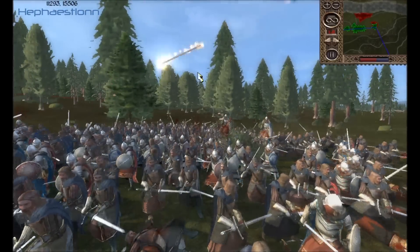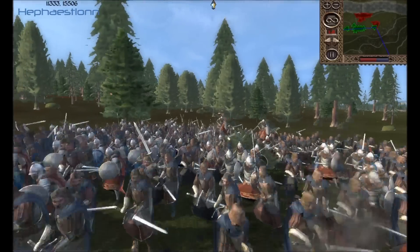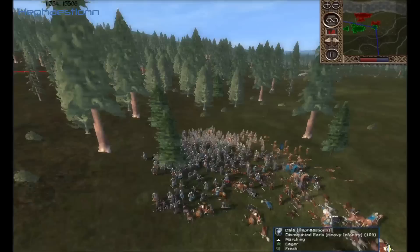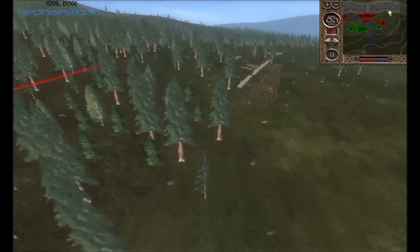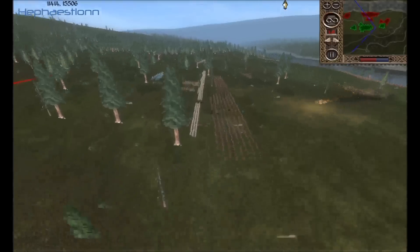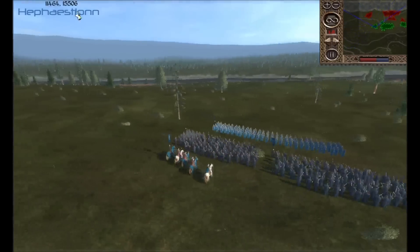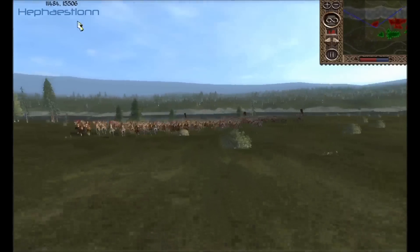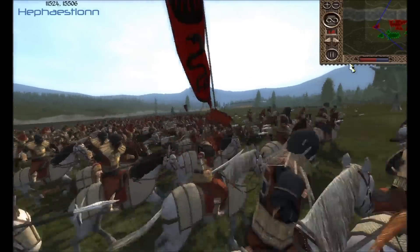These are two squads of Dale Swords Masters. Over on this side the squad's still not doing anything. But look over here — look at that. That's just terrifying. They're going straight towards my Earls and Sword Masters, and what's left of my Dismounted Earls.